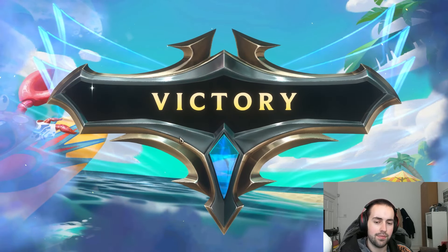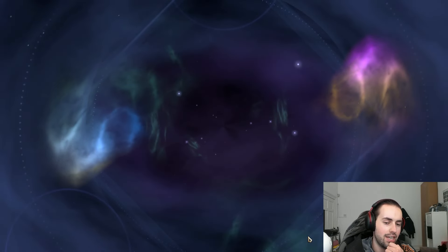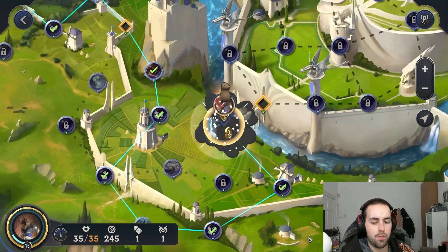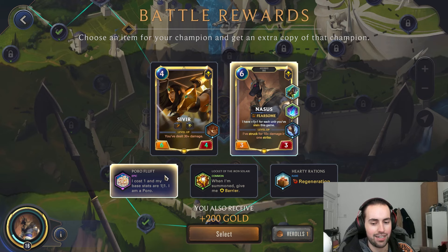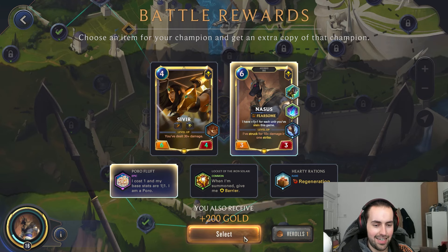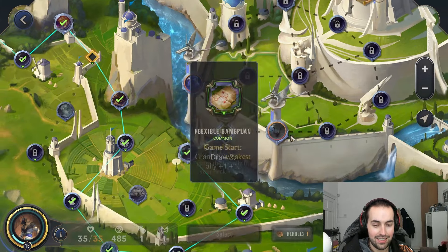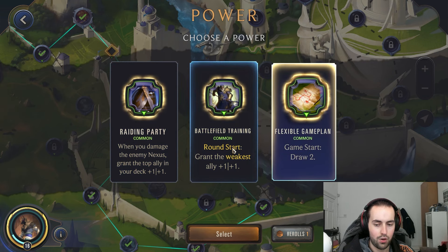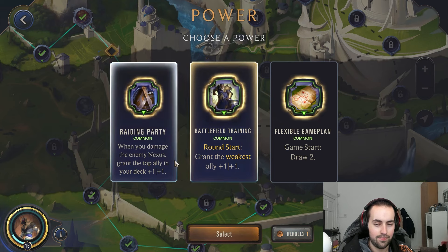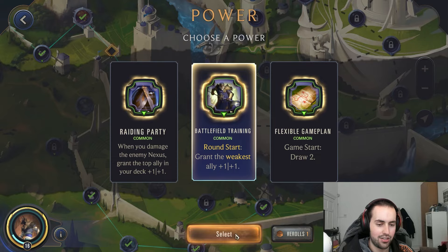I think we've just built a very strong deck. The minus one attack — it does quite a lot. A lot of people say it's not good but... we got the good one! Yoink — I'll be taking that one-mana Nasus. When you damage the enemy nexus grant to the top ally plus one, grant the weakest plus one, or draw two. They're all kind of big anyway. Let's go for some powers — Nasus is already pretty big.